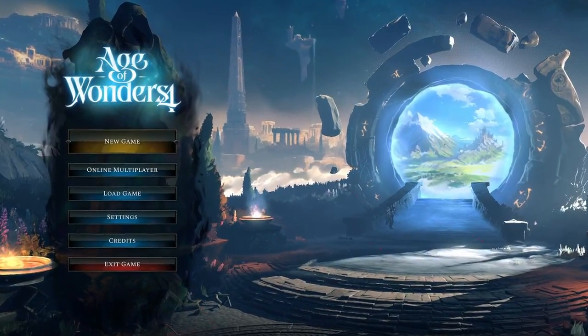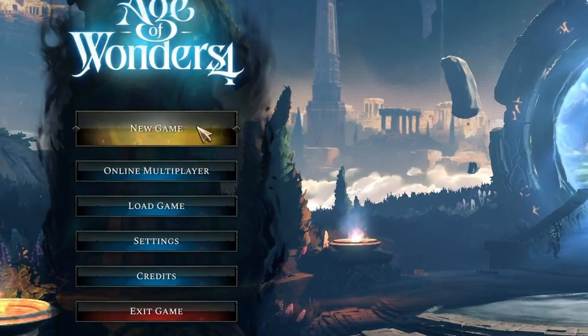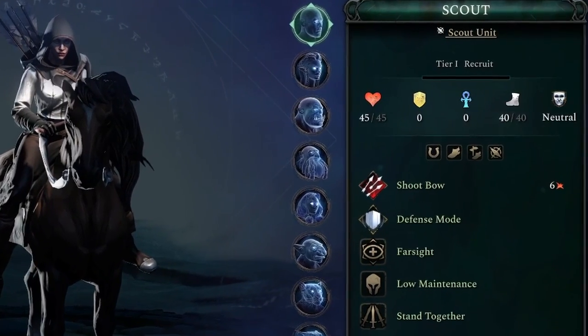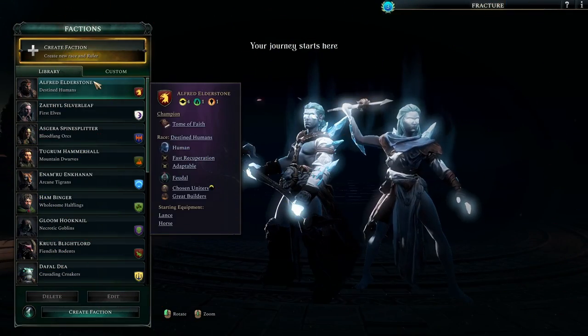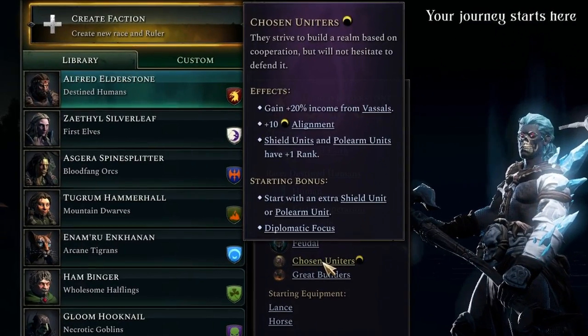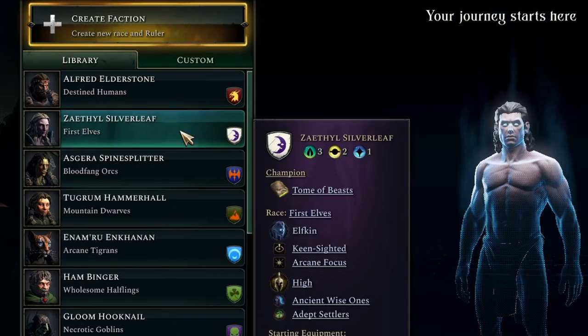If you don't put any resources into your Scouts, they are borderline useless in combat. They have a very weak attack, no special abilities, no armor or resistance, and the lowest starting health in the game. But none of that matters, because Age of Wonders 4 is an amazing game with tons of customization options that I'm going to use to make my Scouts completely overpowered.